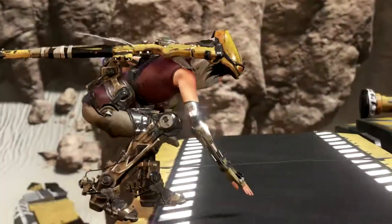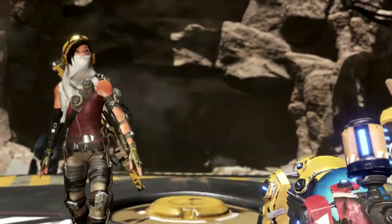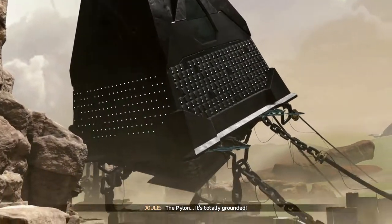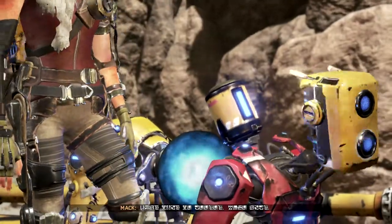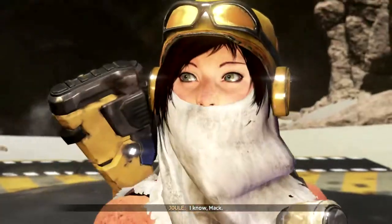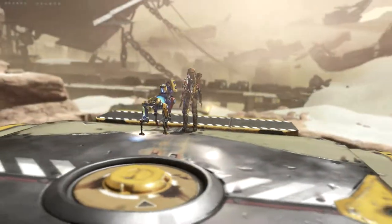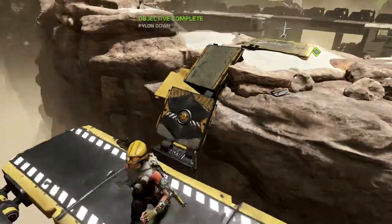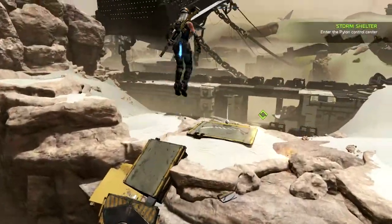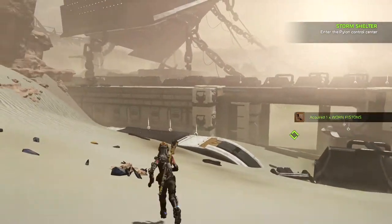I feel like I may be giving it too much stick for a fairly independent game, but then they're fairly experienced - they've adapted some really big games. But adaptations, they've just done ports and stuff; they must have had to make new assets and animations for some of those older games. Let's get to the pylon before that storm hits. That structure is the pylon's control center, or what's left of it anyway. She talks to herself a lot, doesn't she?